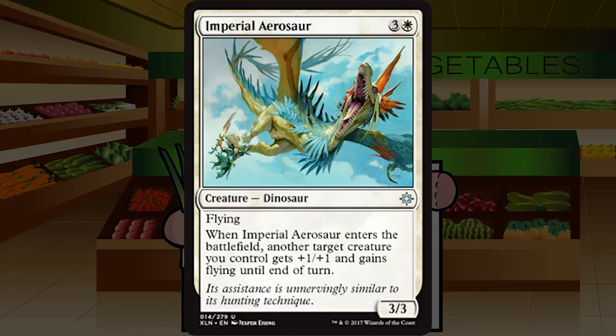Imperial Aerosaur is three and a white for a Dinosaur at uncommon — a 3/3 flyer. When Imperial Aerosaur enters the battlefield, another target creature you control gets +1/+1 and gains flying until end of turn. A four-mana 3/3 flyer is already fine at around a C level, but the boost of giving another creature flying for a turn is really going to help keep aggression on or end the game. This seems totally fine, a relatively high mid-pack pick. Easy B minus.